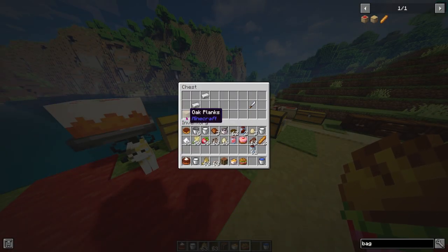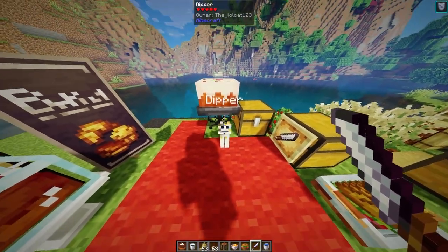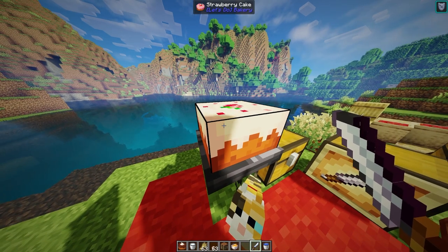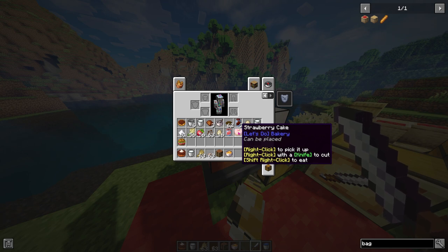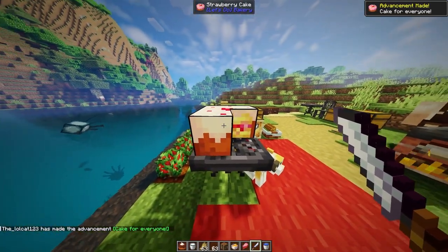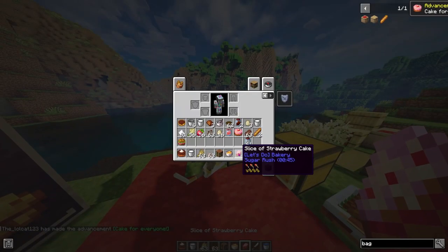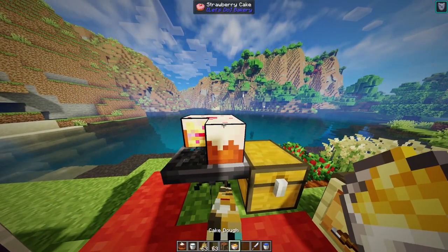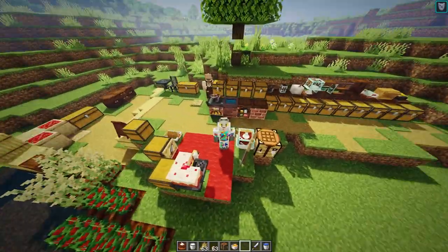I'm going to give you a knife, Dipper - you craft it by using an oak plank and two iron. In order to get slices of cake, you just right click it with a knife - boom, look at that! You get this really cool texture which you can use for decoration. Slice of strawberry cake - absolutely brilliant.